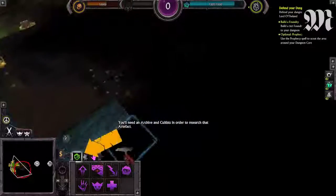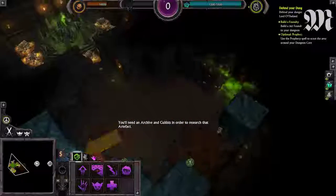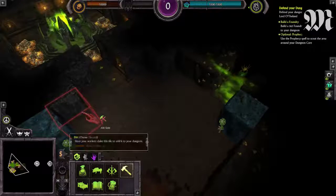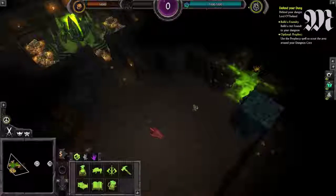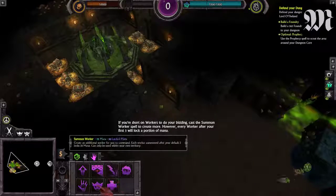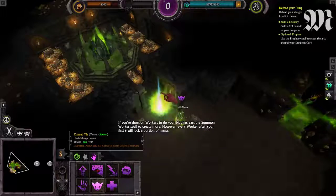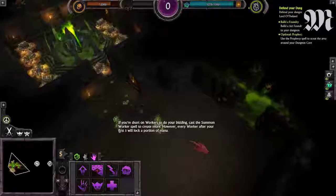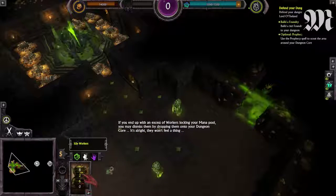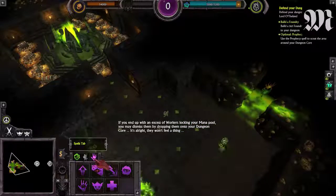You will need an Archive and Cultists in order to research that artifact. If you're short on workers to do your bidding, cast the Summon Worker spell to create more. However, every worker after your first five will lock a portion of mana. If you end up with an excess of workers locking your mana pool, you may dismiss them by dropping them onto your dungeon core. It's alright. It won't feel a thing.